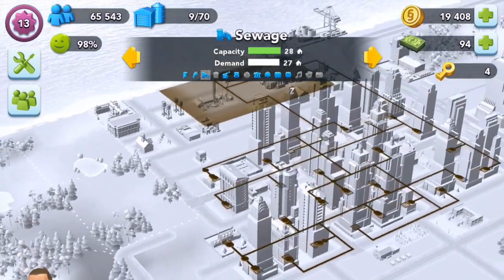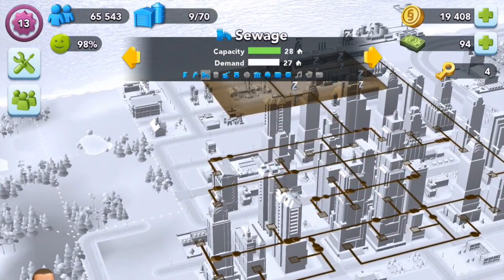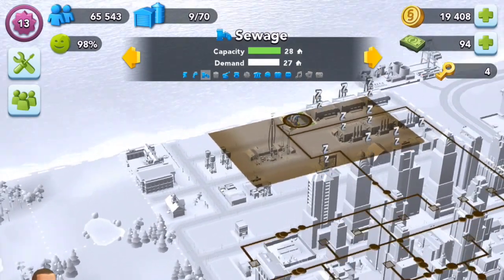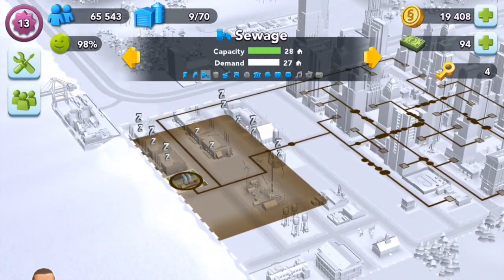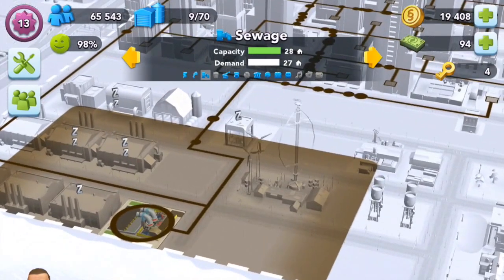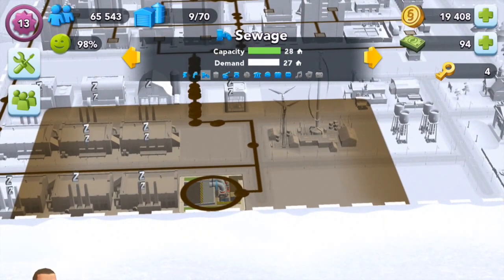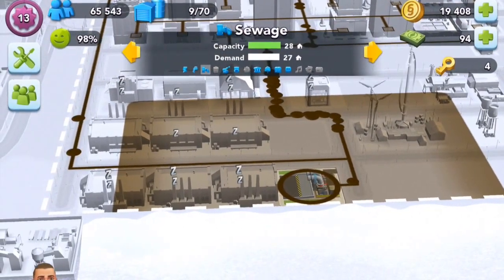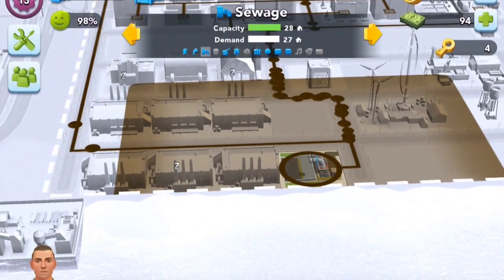Next is sewage. Sewage flows obviously out from the apartment buildings down towards the sewage plant. I don't know what would happen if you had two sewage plants — currently I've only got one. You can see my capacity is at 28, my demand is at 27, so pretty soon I will have to build a new one. This has an area of ground around it which represents the dirty radius from the pollution. The factories have the same, and that's why I've kept them all close together to minimize the overall pollution area.